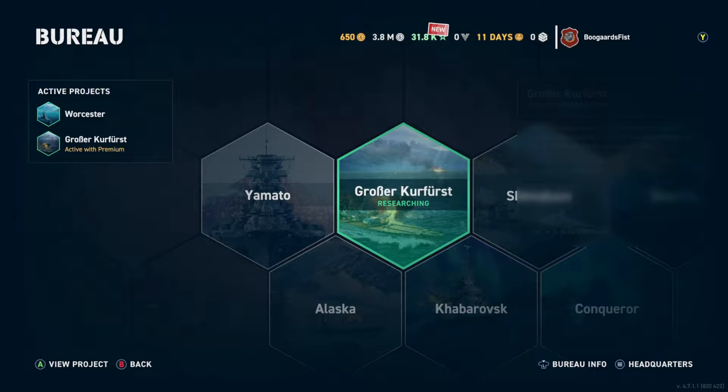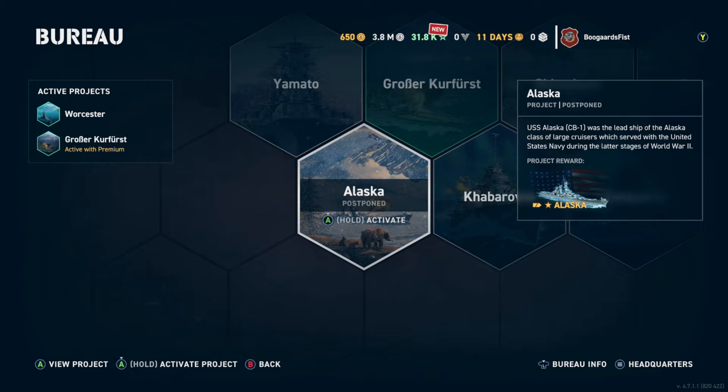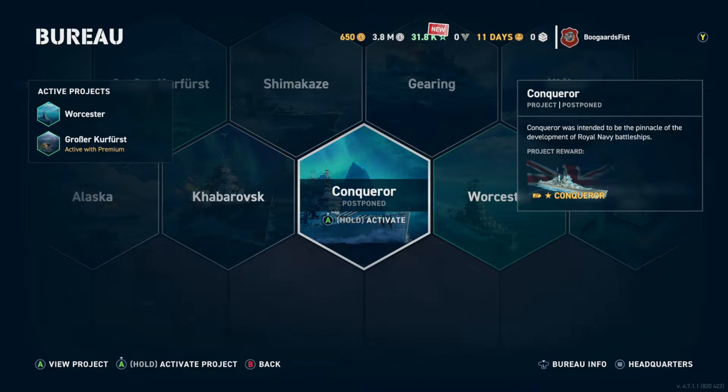You can play around with it, and then after that we're going to have access to all these different ships. Now you're going to be saying to yourself, 'Yamato — that sounds amazing, Alaska — that's a cool looking cruiser, I can't wait to get these ships.' And that's not what we're going to be doing to start off with in the Bureau.